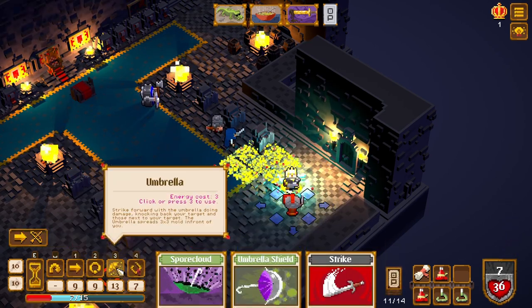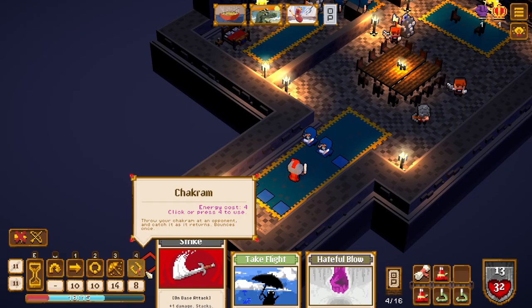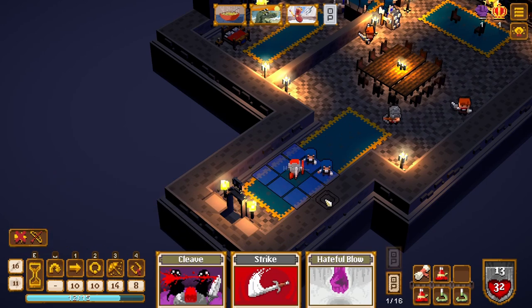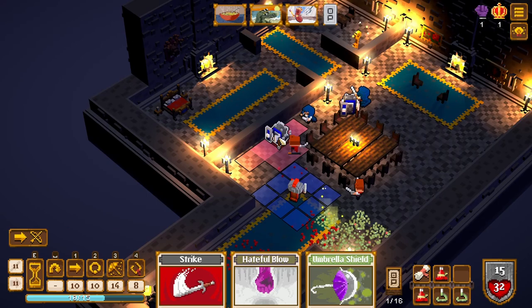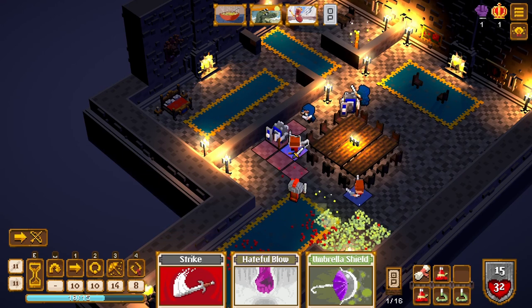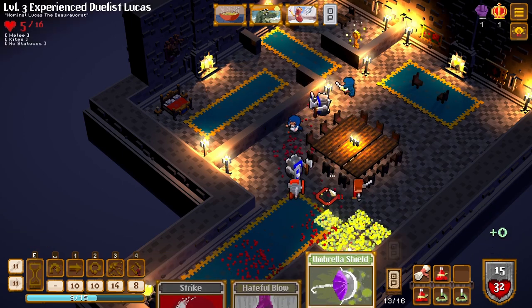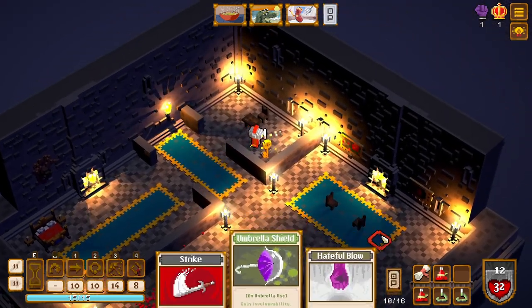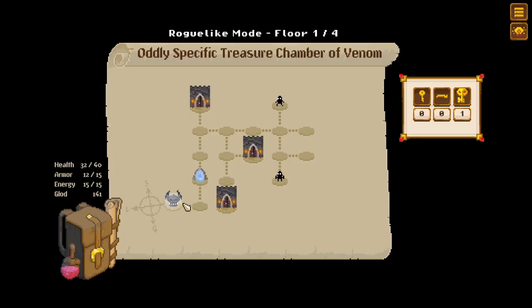This guy jumped right into the poison — what a dang fool. There's the key! Quite a lot of enemies now, things are starting to heat up. Get some energy back. This guy is going to hit us probably on the next turn — these guys are going to be tough. Let's do a chakram — now is the perfect time for that armor back. He's not dead still — but we're doing pretty well. We have enough recovery to hit things and play a bit aggressively.